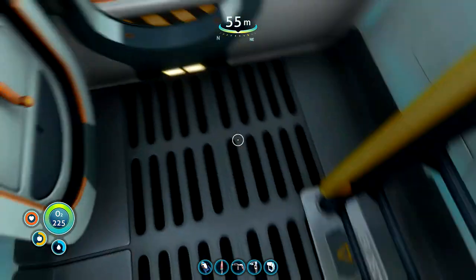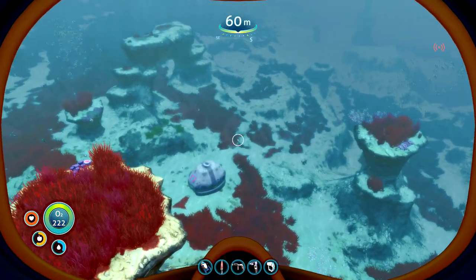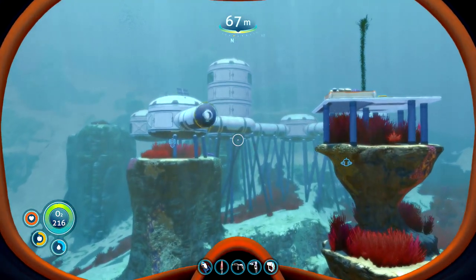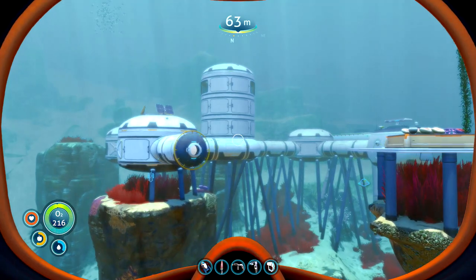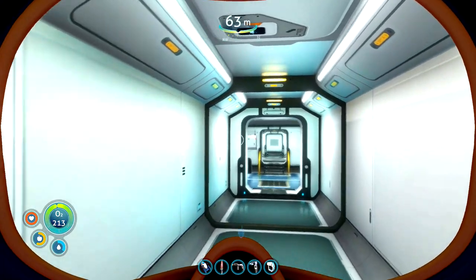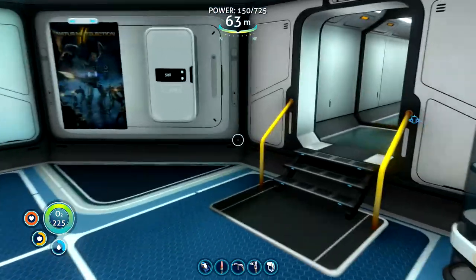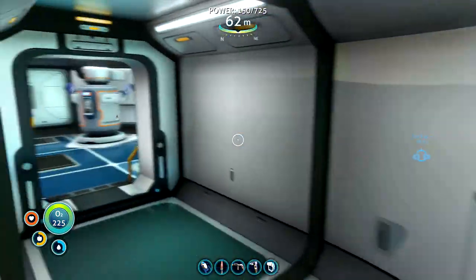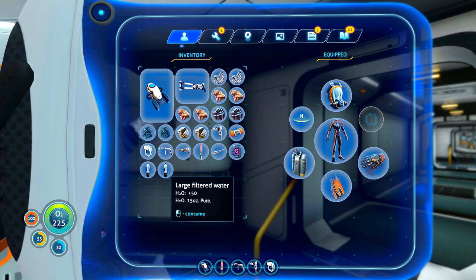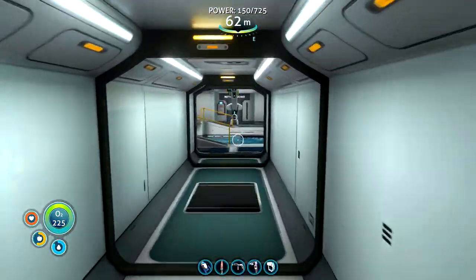Just getting some more water, and going hunting for some resources as well. What we're looking for — we do know that a piece of the alien base has broken off and dropped to the bottom of the ocean. And here we go: Cyclops upgrades. We don't know the depth module for Mark 2; haven't discovered the ingredients for that yet.